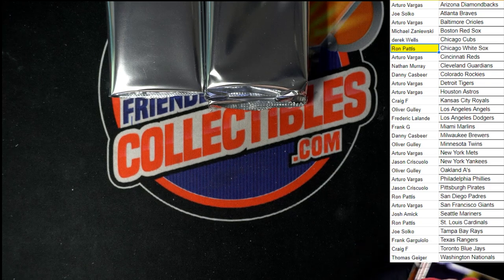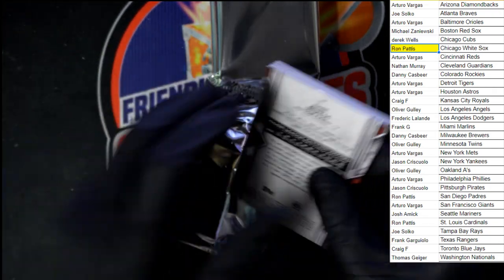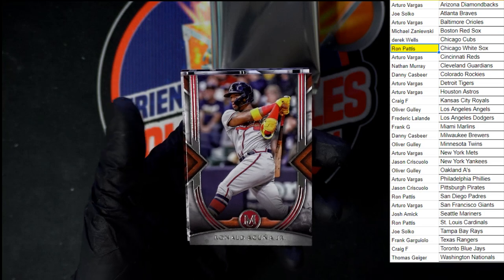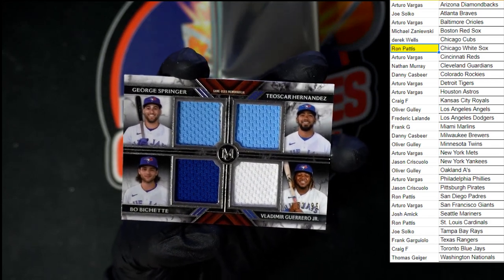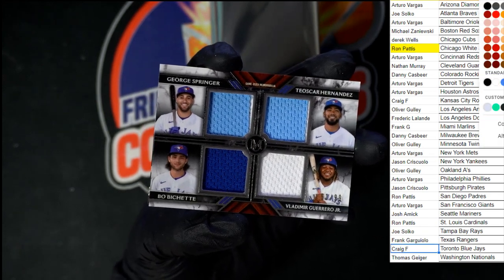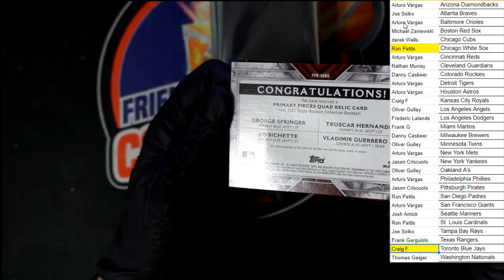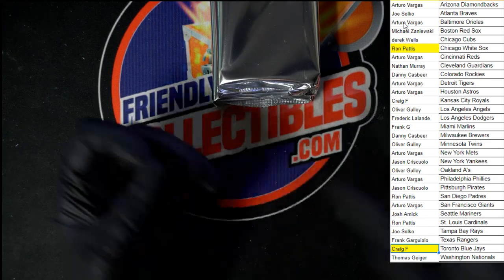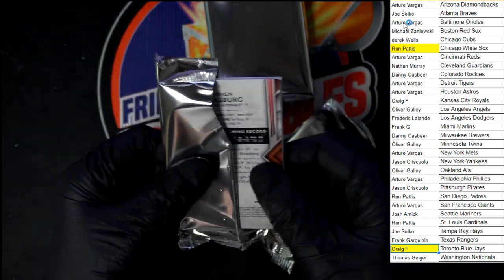Behind that, Nolan Arenado. Next pack — Altuve, George Brett, Acuna Jr. And our hit is — oh, look at that for the Blue Jays! Nice quad relic right there, going to Craig F. with the Blue Jays. Let's flip it over — no number on the back. And of course the Babe Ruth that we saw when we opened the pack is right there for the Yankees.